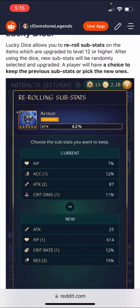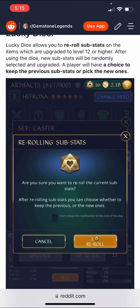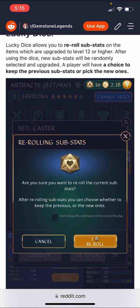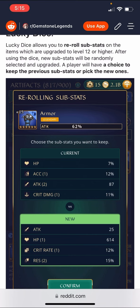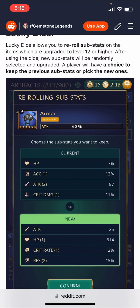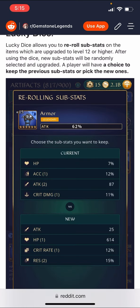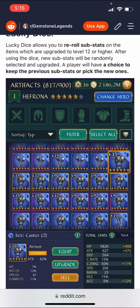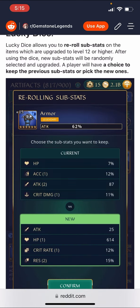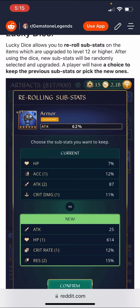The main benefit I see is around set bonuses. Say you have the Hope set that you really want to use but you have limited pieces — this gives you a great way to say, 'I got the perfect main stat I want but the substats are not what I need for this.' That's the main use case and I think that's really fantastic. Another possibility is just cherry-picking the best stats. We're seeing 16 dice versus only one Legends Blessing, which may indicate relative rarity, but it's hard to say.